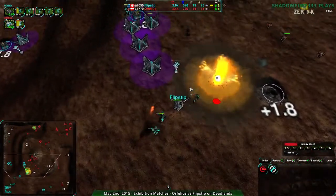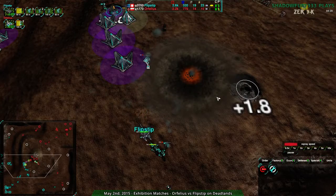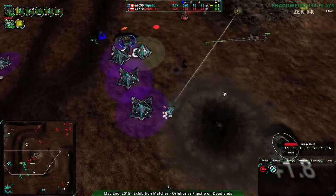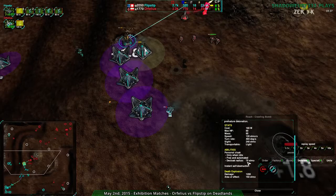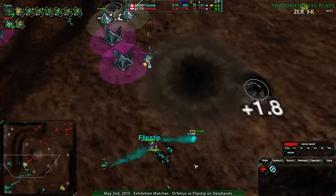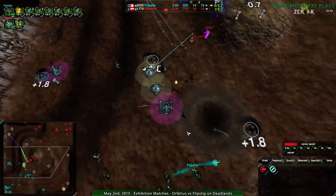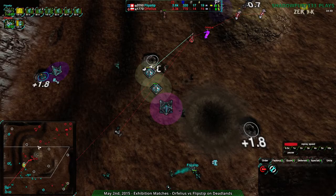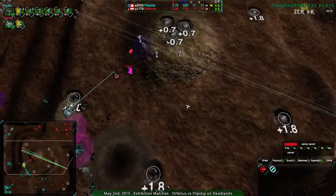A roach coming in trying to get Flipstep's commander — getting sniped. Not sure what was expected there; the roach would be spotted. An eraser alongside would have been much stronger — but even then, not enough. The roach does 1,200 damage, so it wouldn't kill the commander, but it would have been pretty damaging, and a bandit follow-up would have been devastating. At this point, the center of the map belongs to Orphilius. The south side as well — it's going to be hard to dislodge.